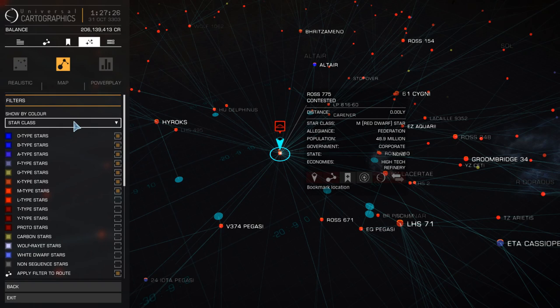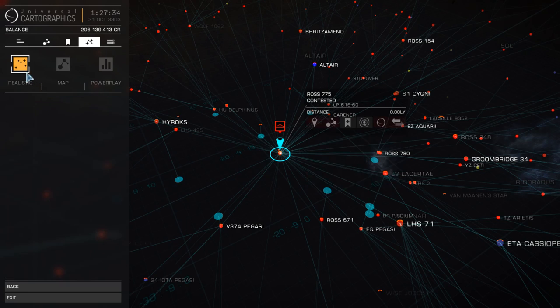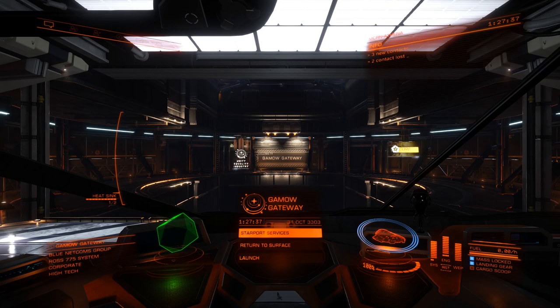How do you fuel scoop? There are two options: you can either park, stop and scoop, or you can orbit. I prefer to orbit. Essentially, keep moving while you scoop and you don't gain as much heat.